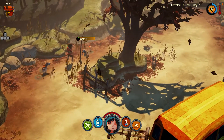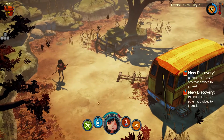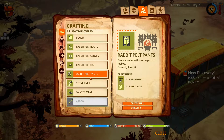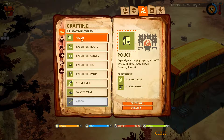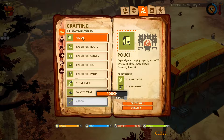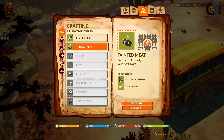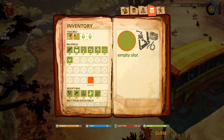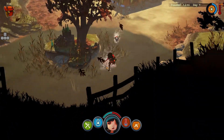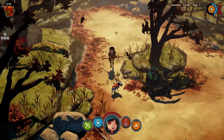We have another rabbit hide and rabbit meat. We'll collect it because we need a pouch — it will increase our inventory to 28 slots. Our inventory capacity is increased by four, so it's very good news at the beginning of the game.